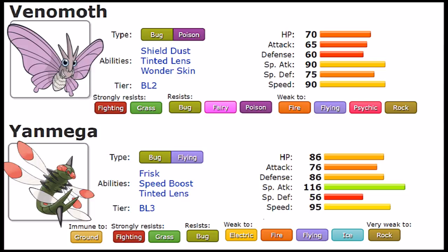Both are heavily affected by Stealth Rock, but Yanmega definitely takes more damage switching in with rocks in mind, while Venomoth is not as heavily affected. When it comes to resistances versus weaknesses, it is very clear that Venomoth's typing is much more desirable than Yanmega's. Yanmega's Bug and Flying typing is known to be one of the worst in the game, making it very fragile by default.